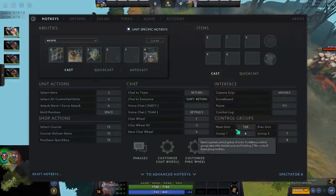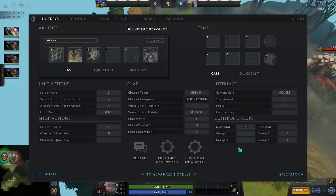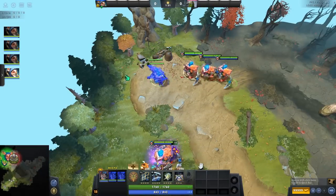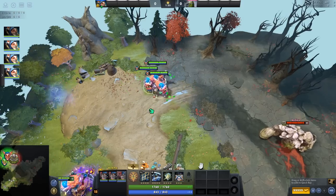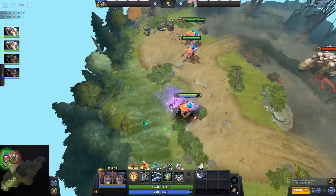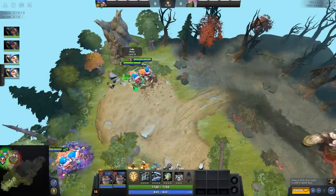Over here you have the control group area — this is very important. Your next unit should be set to tab; I wouldn't recommend changing that. I have 5, 6, 7, 8 set up. Key 5 selects all Meepos that are not the Manta and not the main, so only the three other Meepos. When I press 6 it's Meepo 1 and 2, and when I press 7 it's Meepo 3 and 4. This is great for farming and splitting up makes it easier.